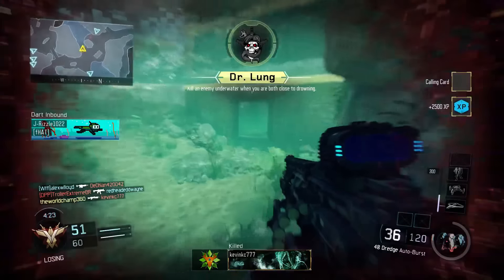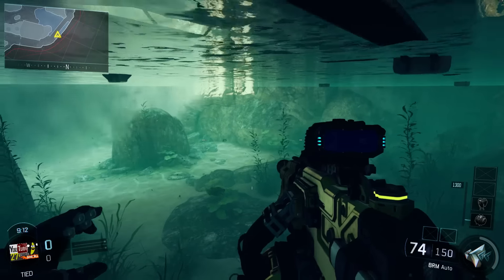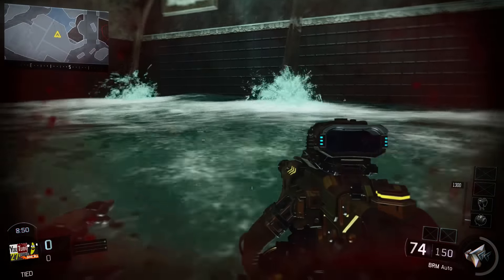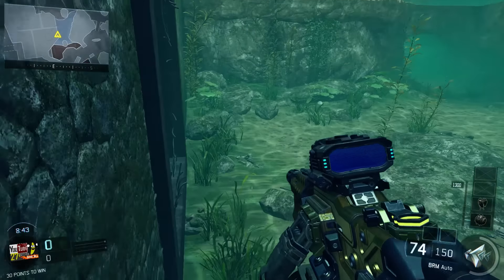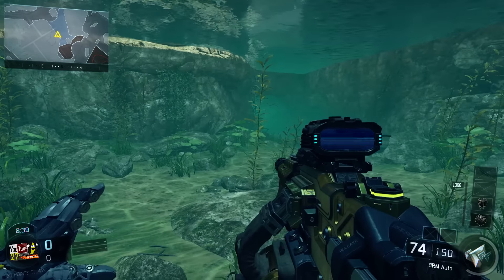Both of these spots are equally useful. The first one is what I refer to simply as Bridge — it's in the cave near A-Flag and has a bridge that you can jump off into the water. The second spot is at the completely opposite end. There's a doorway here and the spot I'm referring to is just to the left of it. From here you can see people coming through the tunnel and towards you, or swimming out of the doorway to the tunnel. I'll refer to this area simply as Doorway.